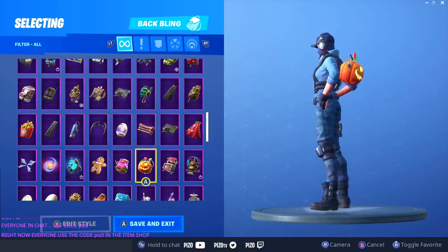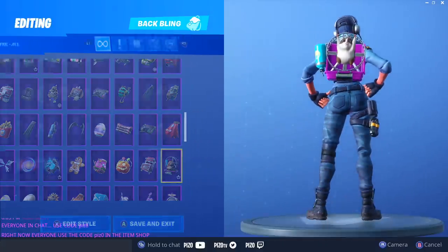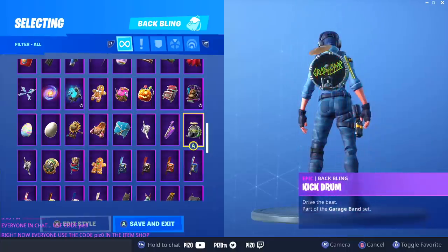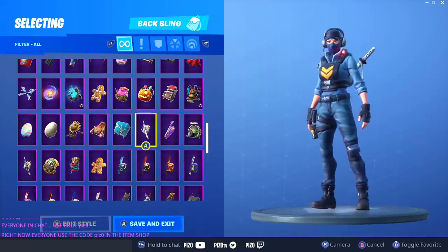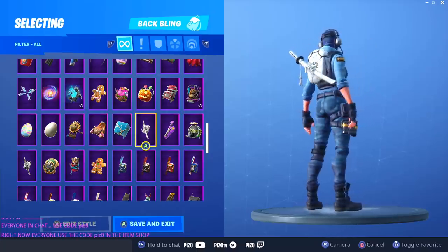Giddy Gourd — gonna say no, gonna pass on this. The fat hamsters — not really feeling it if I'm honest. Kick Drum — gonna pass, even though I do like that back bling. Keytar looks good, not bad. Ignition — hot and fresh out the kitchen. I'm probably gonna go with Lane Splitter over Ignition this time around.